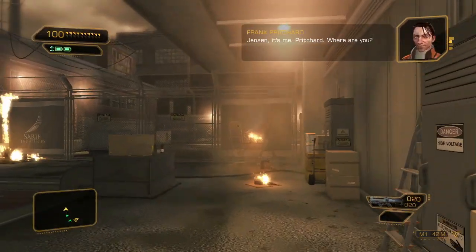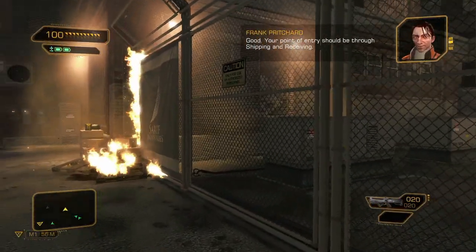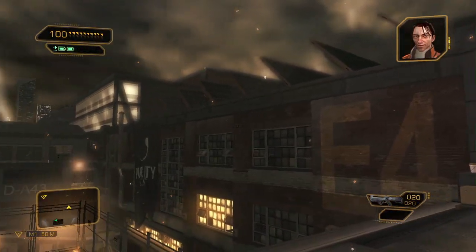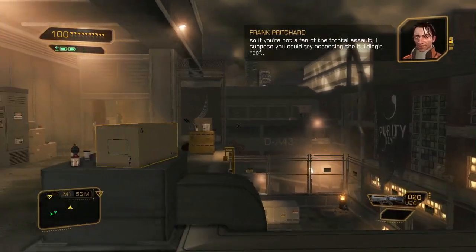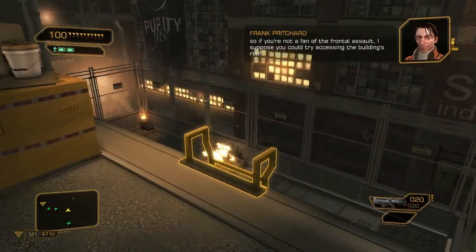Jensen, it's me, Pritchard. Where are you? On a roof overlooking the plant. Good. Your point of entry should be through shipping and receiving. Should be, Francis? What the hell does that mean? We have an employee entrance there, heavily guarded by purists, no doubt. So, if you're not a fan of the frontal assault, I suppose you could try accessing the building's roof.